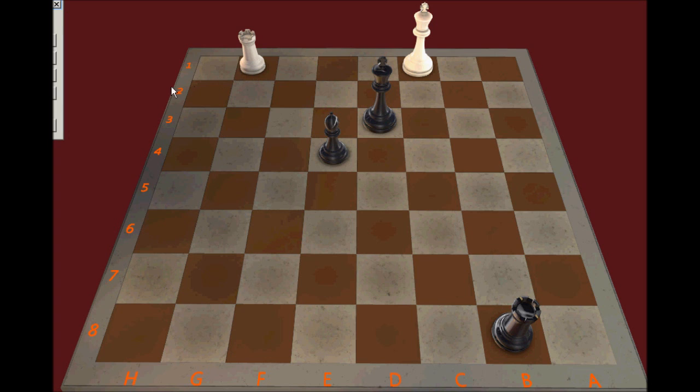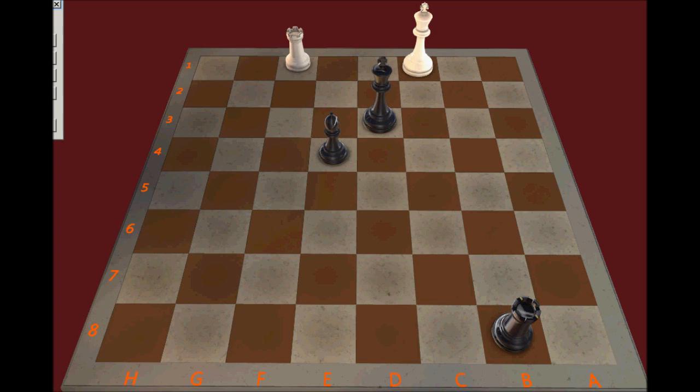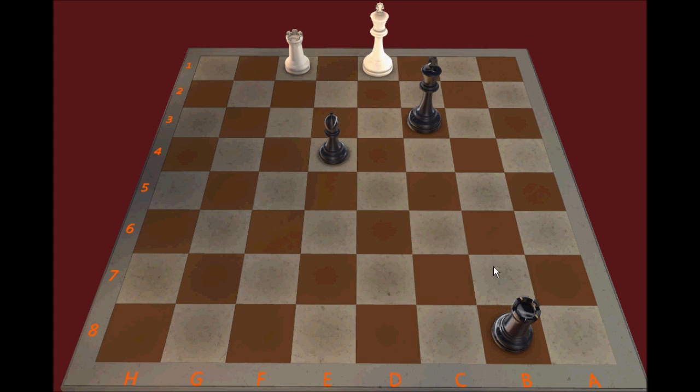Instead of checking again, White's only other option would be to move the Rook somewhere else, and then a King move. If the King moves, then there's going to be a skewer. If White tries to avoid the skewer by moving to where it looks like it's going to be safe, it's really not safe because the Rook can check and then Bd3 skewer — or Bd3 immediately — covering the e2 square and threatening checkmate, and also attacking the Rook.